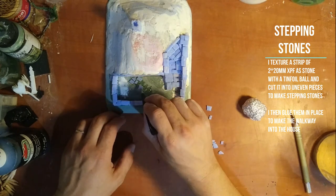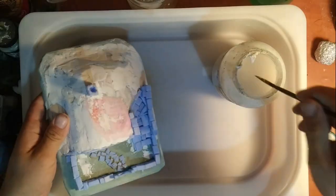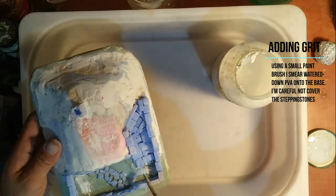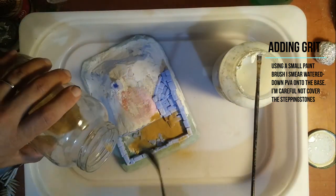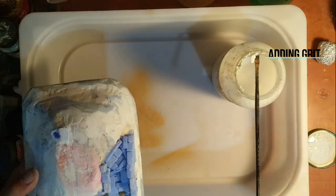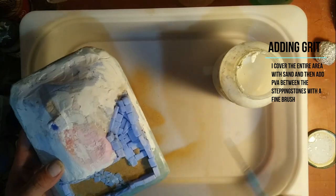When the glue was dry on the stepping stone path I took some watered-down PVA and smeared it all over the yard, being careful not to cover the stepping stones — rather getting PVA between them. Then I took some sand picked up at the beach and spread it in the yard to fill it out and make the stepping stones seem a bit sunken, just like stepping stones in my yard. I shake out the excess sand and make sure it gets between those stepping stones.